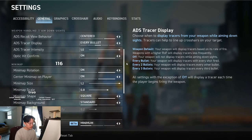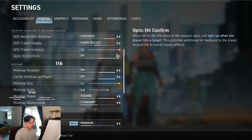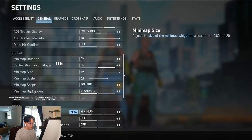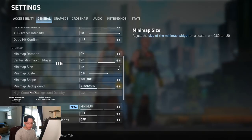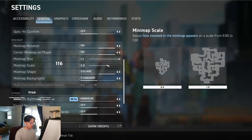For my tracers, I like to have every bullet and I turn up the intensity to 1.0, just because I like to know where my bullets go. Optic hit confirm — I'm actually going to turn this off because there's already hit markers, so I don't really need my reticle on the ADS to flare. Minimap rotation on, centered — I'm just used to it. I increase the size to the max size, which is 1.2, and I decrease the scale to 0.8 just because I want to be able to see the entire map.